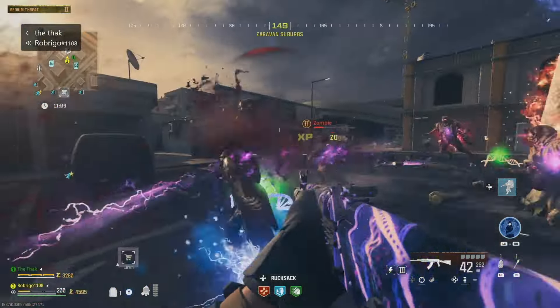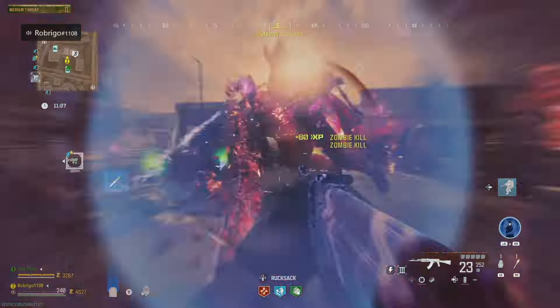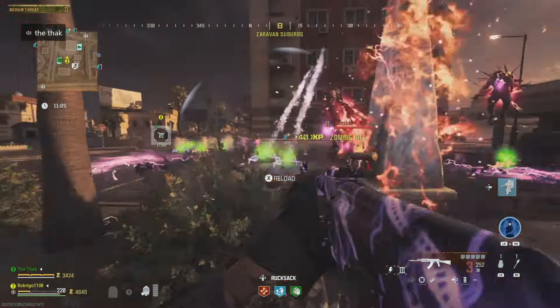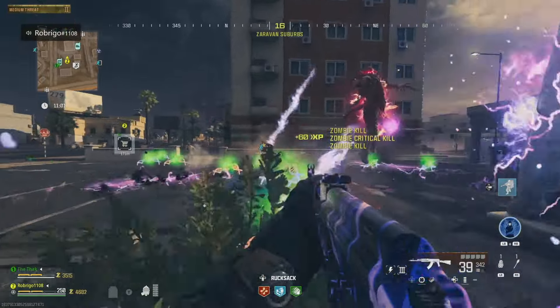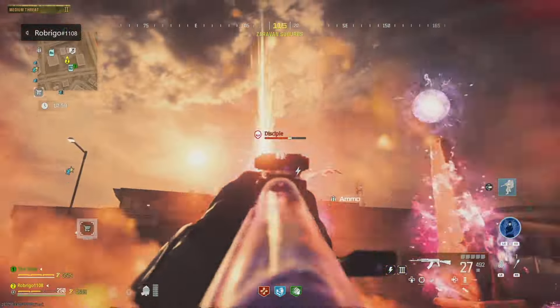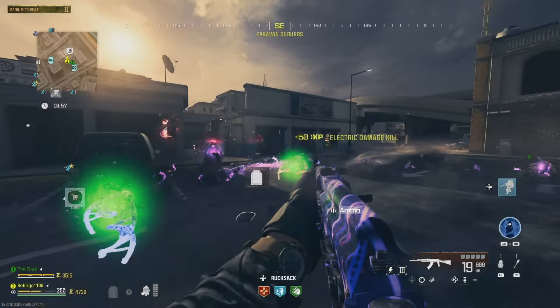If teammates helping you do not have the corresponding ammo mod, when they shoot zombies it will not send their souls. So if they don't have the ammo mod, then you need to shoot the zombies alone. You then need to head to two more of the locations, find two more obelisks, and carry out the same process.